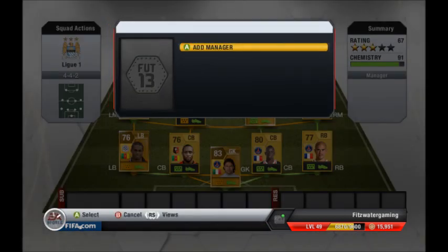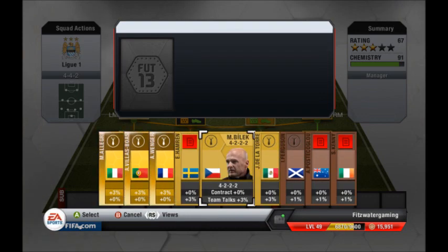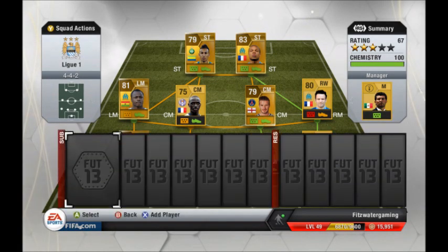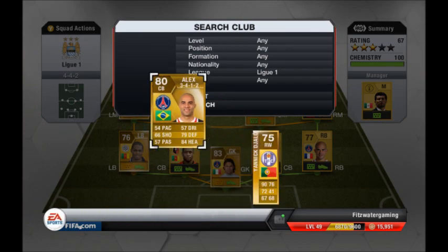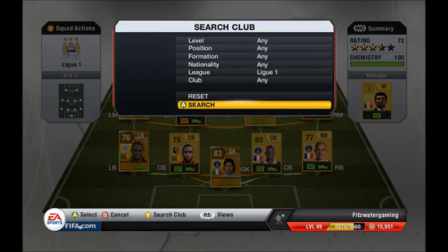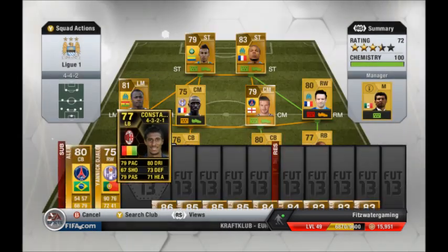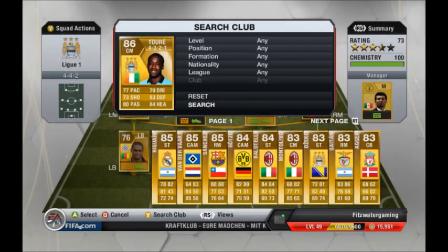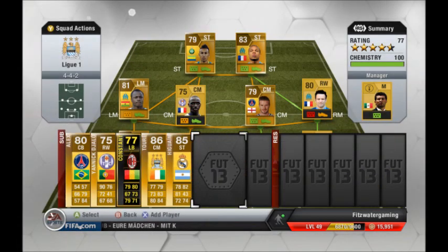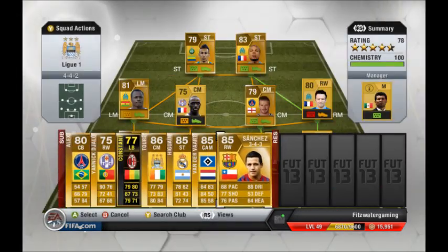The manager isn't really important, but just to show you — I've got full chemistry, 100 chemistry. I think the rating goes up if I put players on the bench as well. But yeah, that's my team. Tell me in the comments down below what you would do differently for this team, and subscribe if you want more of these Squad Builder Sunday videos. I'll see you guys in the next video — see you then.